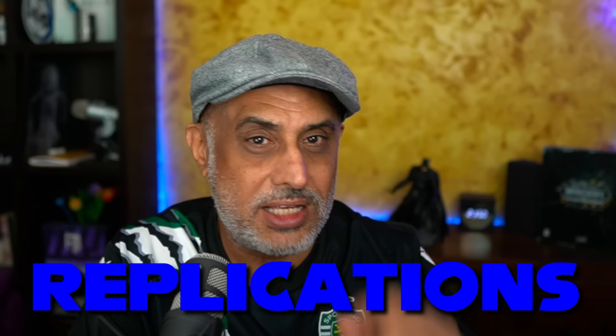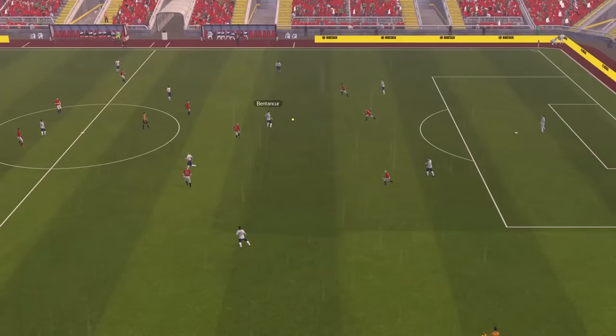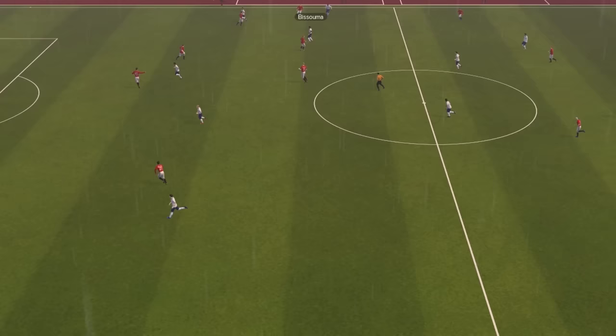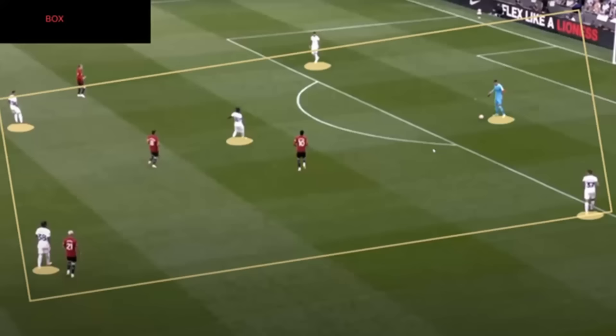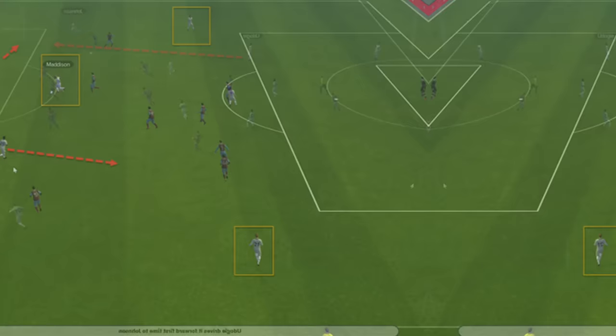Let's begin with the tactic Tottenham Hotspur used under Ange Postecoglou. This is my interpretation — diehard fans will probably see something different. I think they play with two free eights and two inverted wingbacks. Those free eights can come in and go out, but I like putting a central midfielder on attack in that position because he'll punch a hole right through the middle as the advanced forward keeps defenders at bay. The two inside forwards have been told to stay wider. When those two inverted wingbacks enter midfield they form a partnership with the other DM, controlling the center of the park very well — that box is going to be very hard to break down. Those inverted wingbacks need pace and acceleration.